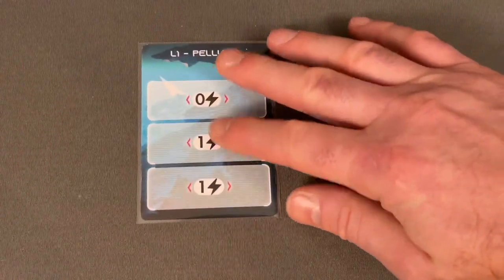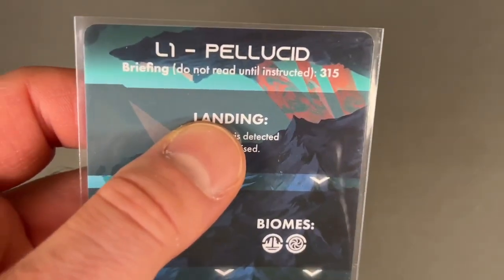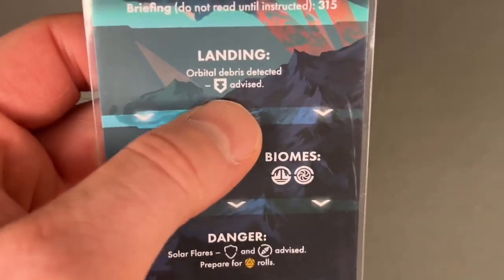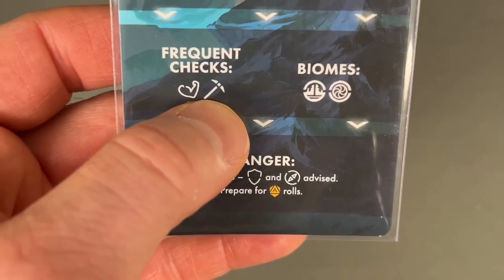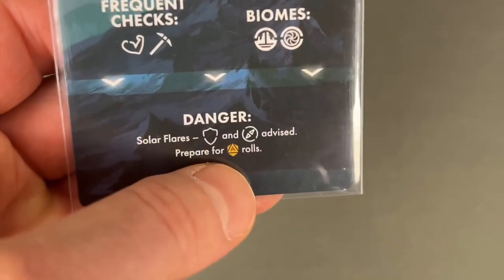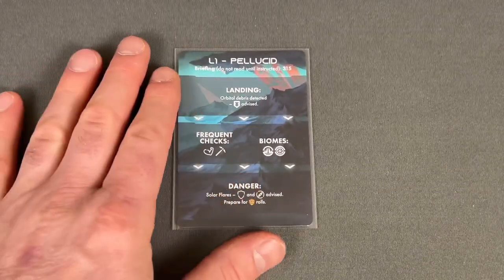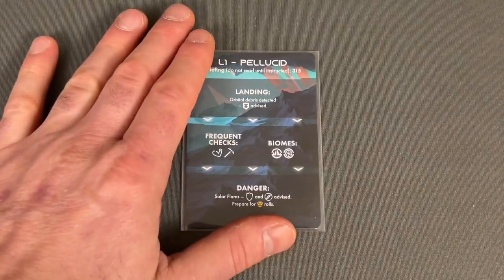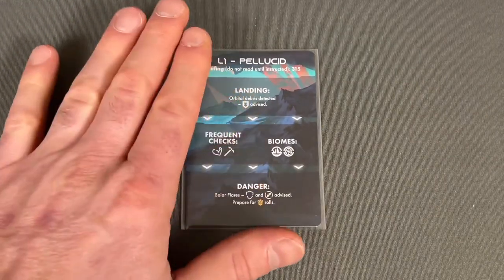We flip the scanner over and review all three revealed segments. The landing card tells us: landing has orbital debris detected; strength and pickaxe checks will be frequent. We have interesting biomes, a solar flares danger — so we'll need protection — and compasses are advised. Prepare for danger dice rolls. We'll try to find crew members with those symbols when we decide to go on this mission. Once we've chosen where to land, we can't go anywhere else on the star map.